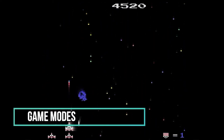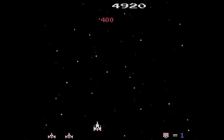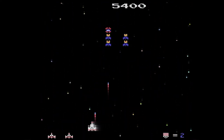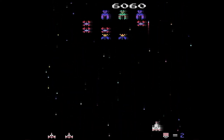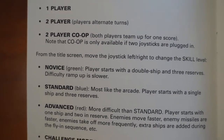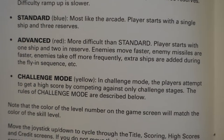Galagon sports four different game modes: Novice, Standard, Advanced, and Challenge Mode. In Novice mode you start with double ships, three in reserve, and the difficulty ramp up is slower. In Standard mode you start with a single ship and three in reserve — this is most like the arcade version of Galaga. In Advanced mode the player starts with one ship and two in reserve. The enemies move faster, their missiles are faster, they attack more frequently, and more enemies are added sooner compared to Standard mode.